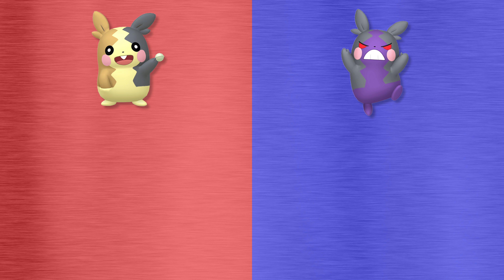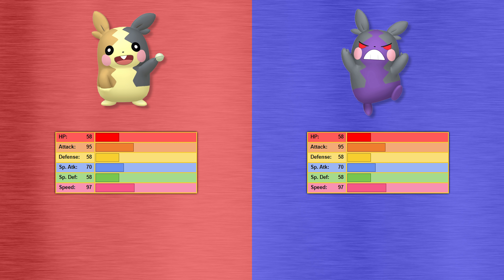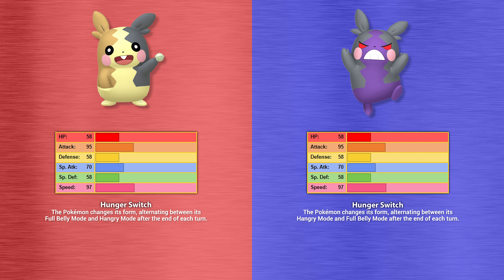Now let's take a look at the stats and abilities of these Pokemon forms. Both forms of Morpeko share the same stats, and are very much glass cannons, with garbage HP, defense, and special defense, below average special attack, but with great attack and speed stats. They both can only have one ability, and they share that same ability, which is Hunger Switch, which is what switches Morpeko between full belly mode and hangry mode at the end of each turn, and vice versa.